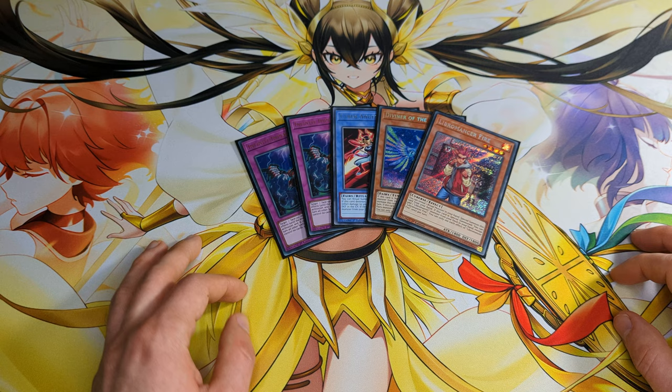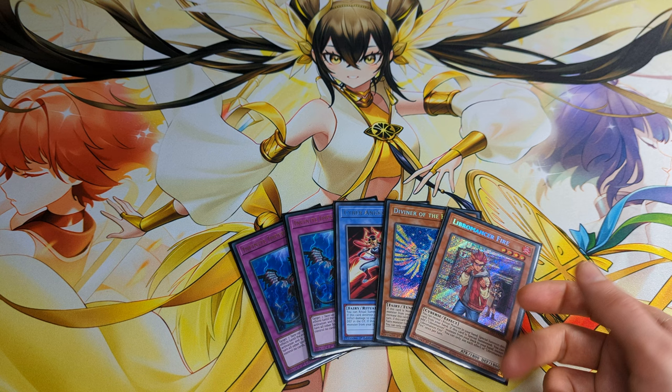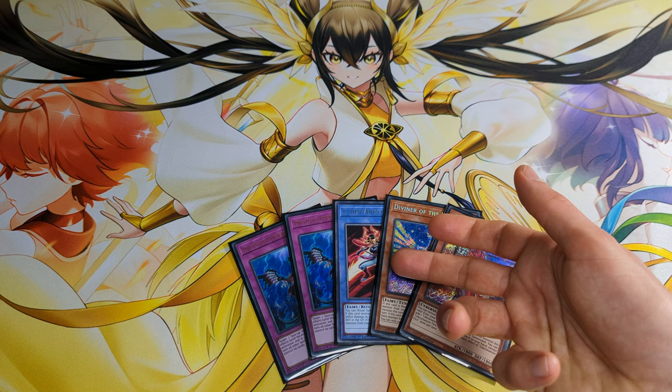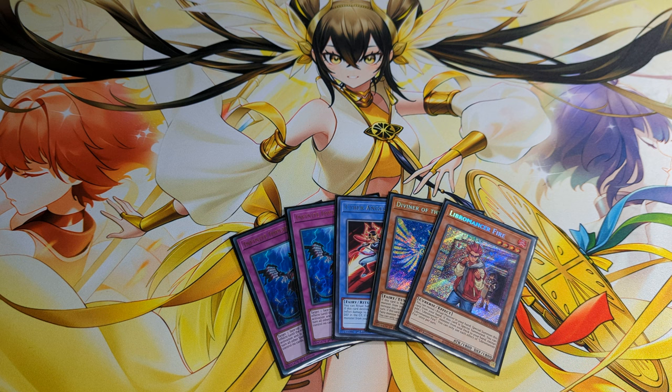This is not a typical Izold combo you usually see online. So let's start. You need two fairies, or any way to get into them — for example, Preparation of Rites, or you can draw into Ohime or Christia, or other ways. Next you need any Libermancer monster.